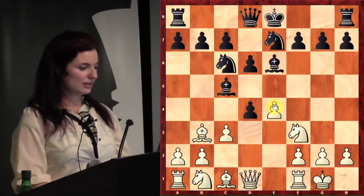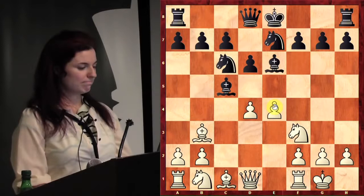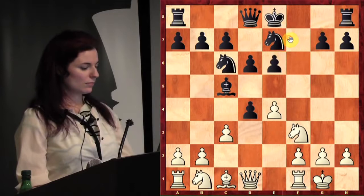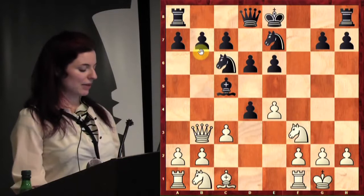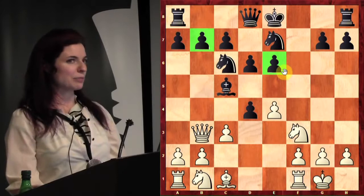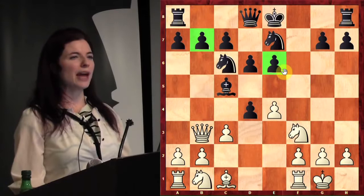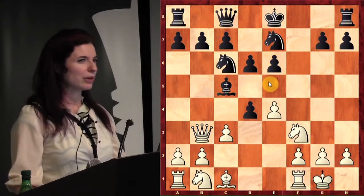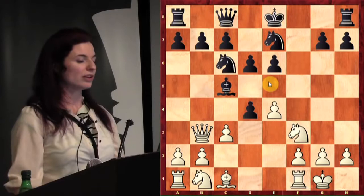Going back to the position: if you exchange pawns first, what if white plays bishop takes bishop instead of recapturing the pawn? After they take f6, you can play queen b3, which attacks b7 and e6 at the same time — kind of a double attack, but at least it doesn't lose a piece. This is a good place to point out the concept of double defense: defending two things at once. How can you defend both b7 and e6 at once? Queen c8. So I like to think about double attack broadly — it's not just attacking two things at once, it's doing two things at once.